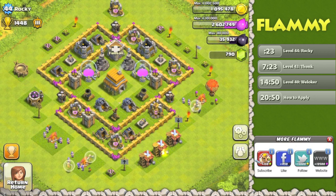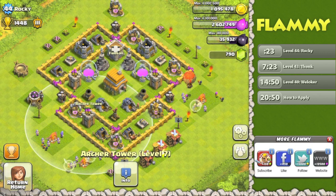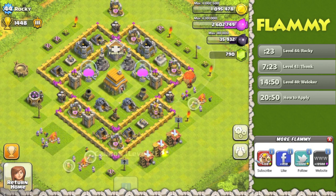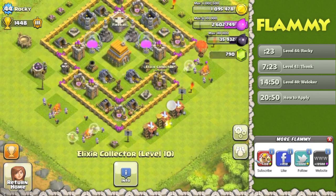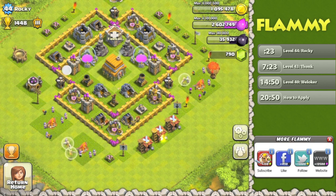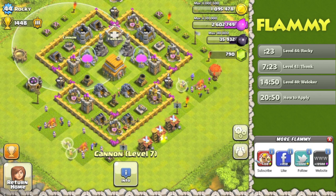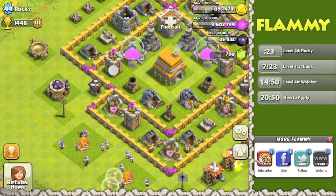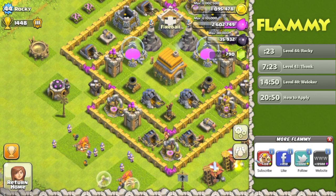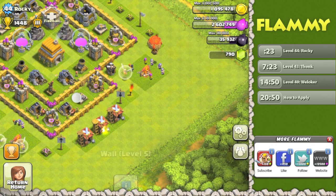Something I like about this base, Rocky, is you've got these outside compartments. This compartment up here and this one up here are mirror images of one another — one cannon in each. This single larger compartment down here has one cannon and one archer tower. Having defenses out here in these outer segments is actually pretty effective, because when anyone attacks with giants, the giants aren't going to go toward the walls to bust into the center — they're going to go for this archer tower or cannon, as those are generally closer.